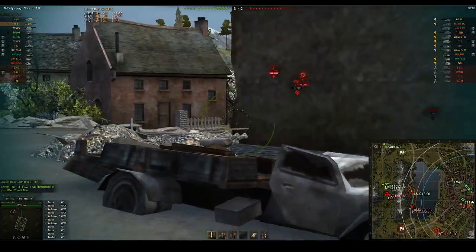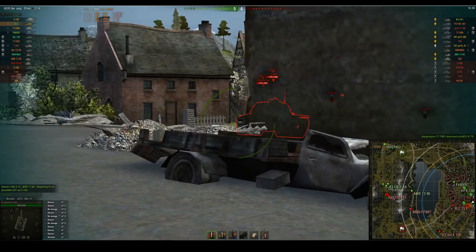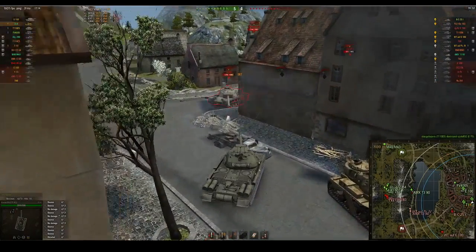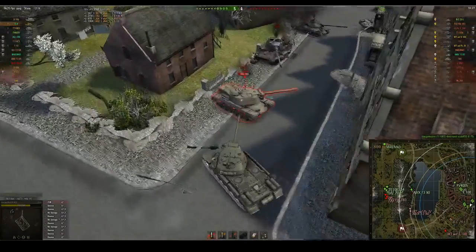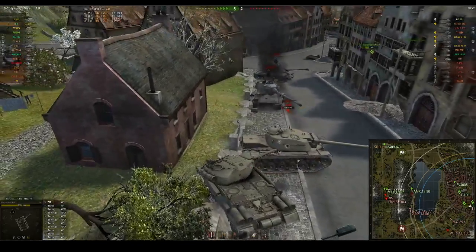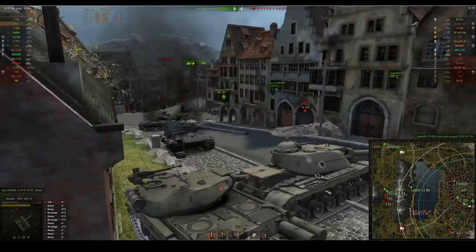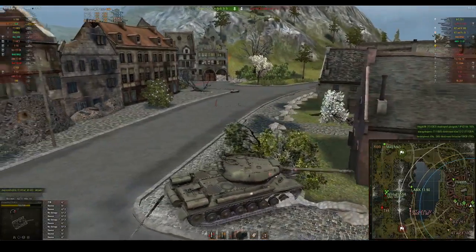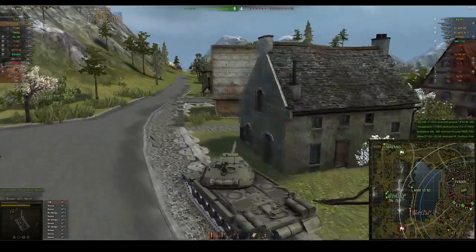He doesn't really want to take a shot from the T124 — there's the shot. He takes some damage but the E4 has fired and is now looking the wrong way. He gets in behind the E4 — the E4 has no chance. But he can't quite get the kill in time; the E5 came around and took the kill.